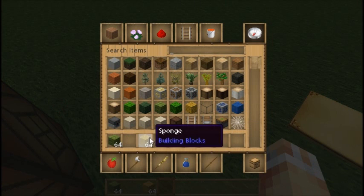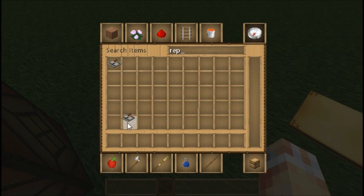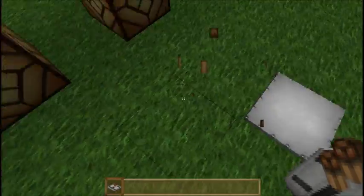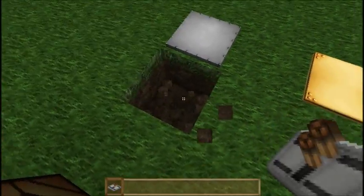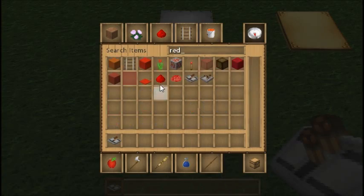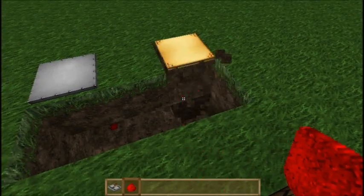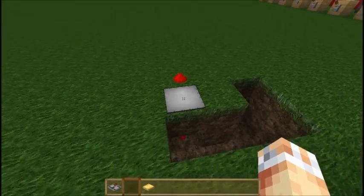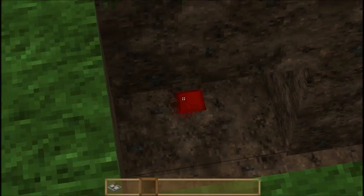If you only want a few items to trigger a signal, you could always grab a repeater and stick it next to the pressure plates to boost the signal. These will also work if you put Redstone underneath, just like regular pressure plates. If you lob something on this, it would actually generate a Redstone signal - you can see it light up there.